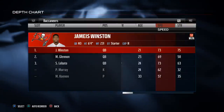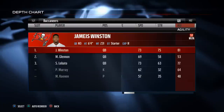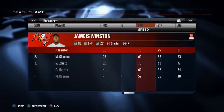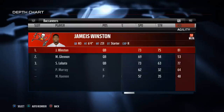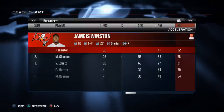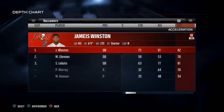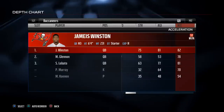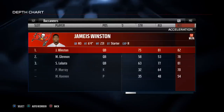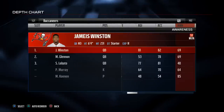Looking at Jameis Winston — he's a 6'4 pocket presence, big guy. He's got 73 speed, which is not breakaway speed, but enough that if you need to scramble, you can. His 82 acceleration is pretty good for a quarterback. We're going to be able to run with him a little bit, but not much — so no quarterback powers, but maybe sprinkle in the read option every now and then and some standard scrambles.